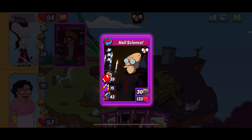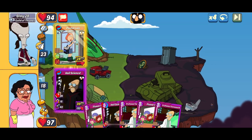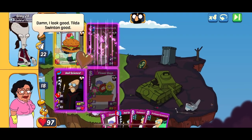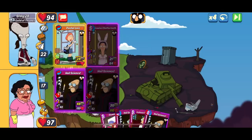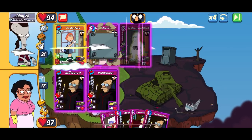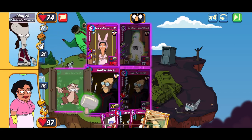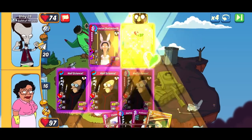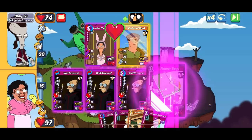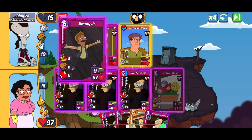I was able to get an early natural hail science combo, so that's always a good start. Postal Lois doesn't have the hijack, so that's not really going to help me out in this case. My opponent here has not built a hijack deck, so this might be a little more difficult for me. The only good thing about them not building a hijack deck is that my hail science cards get a little bit more attack each round — maybe six attack per round or something like that.